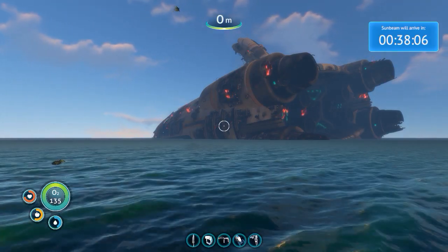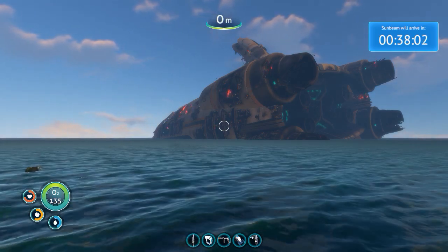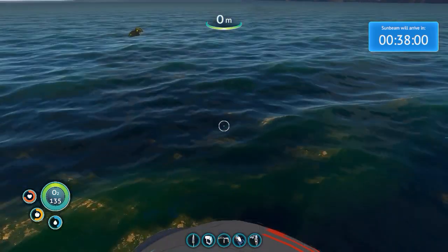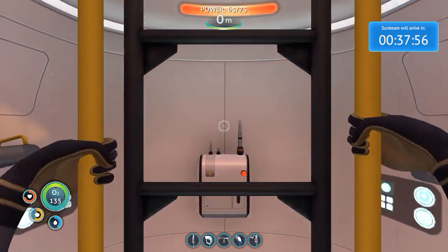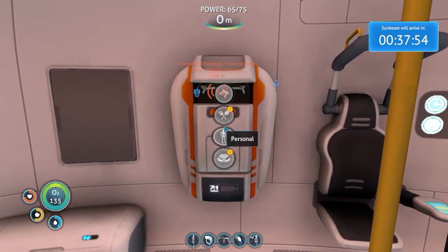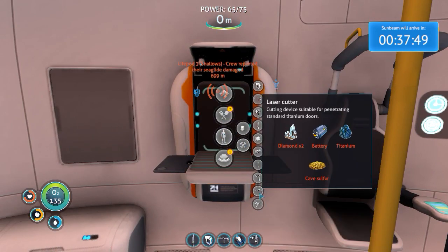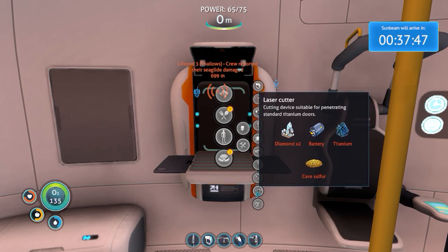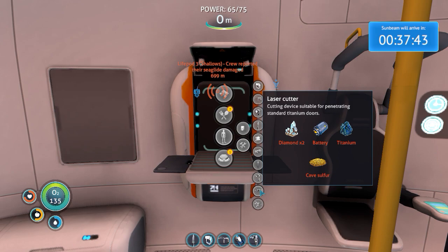Welcome back. This is episode 1.11 of Subnautica. Right now we need to make a laser cutter. A laser cutter requires two diamonds, one battery, and some titanium and cave sulfur.